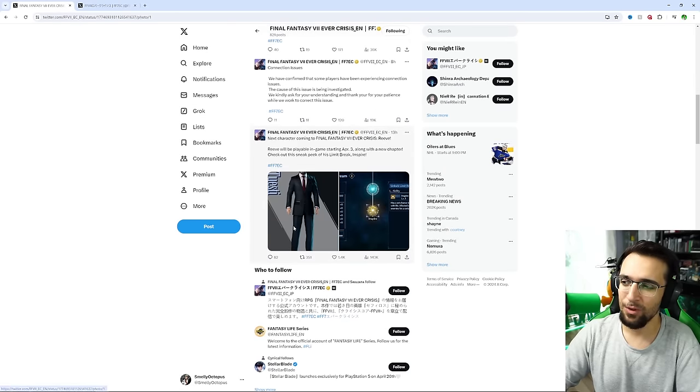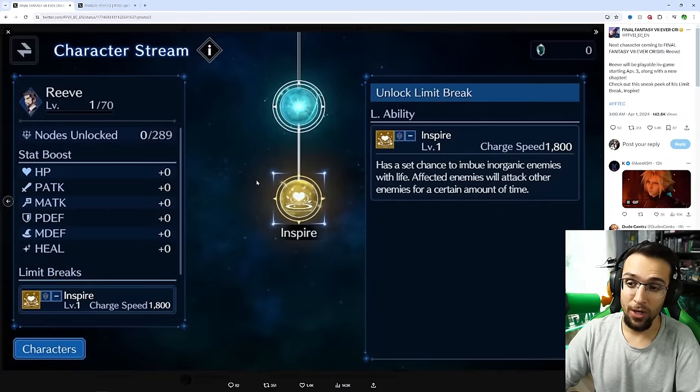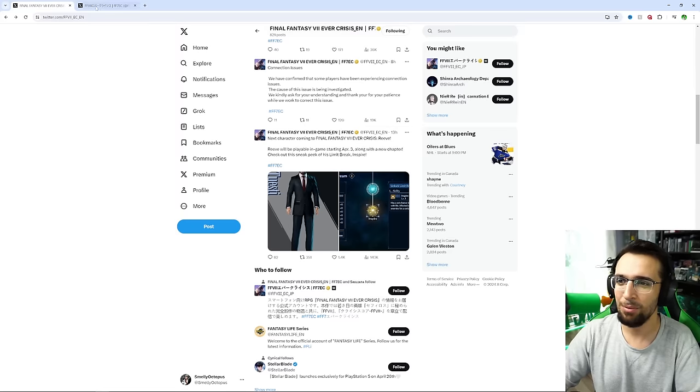What we did get was this: Reeve was never a playable character in Final Fantasy VII, and I was like, oh, that's so cool. Then you look over here — Inspire — and you realize it's April 1st. We're not actually getting Reeve. They're just trying to be cute and funny. The post says Reeve will be playable starting April 3rd along with a new chapter, and that Inspire has a set chance to imbue inorganic enemies with life so affected enemies will attack other enemies. Pretty cute, pretty funny — but an April Fools joke.